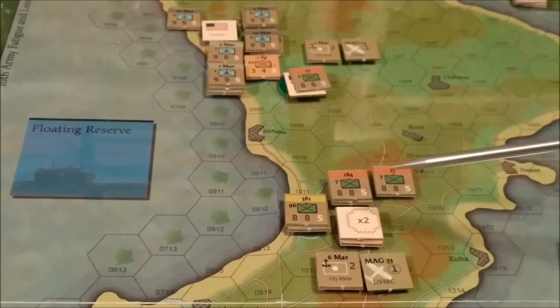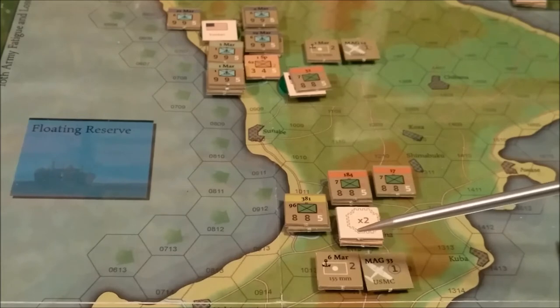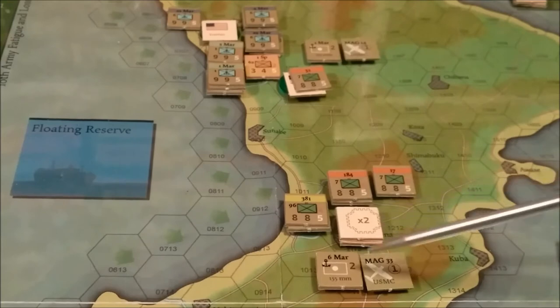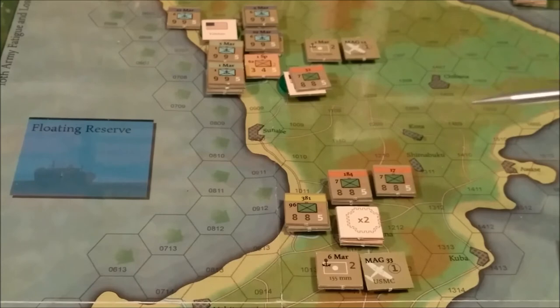I'm also adding artillery, which are counters that are off board — you can apply them to any attack you want. The attacker can only apply one artillery unit. Let me double check: is it one artillery unit per defending unit? Support limitation: in each combat, the attacker cannot use more than one artillery asset per involved attacking unit, not counting US tanks.